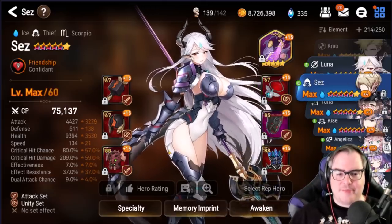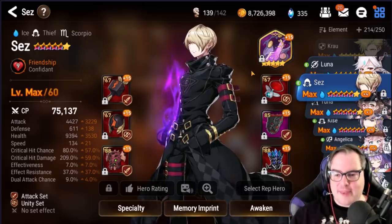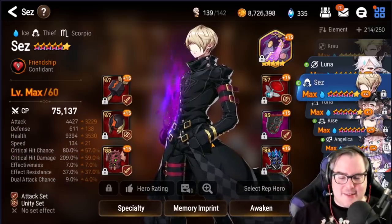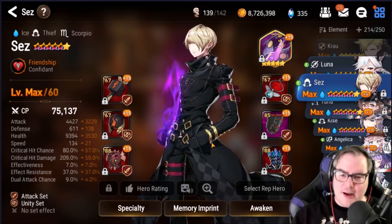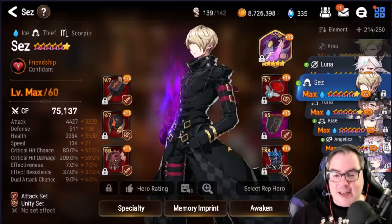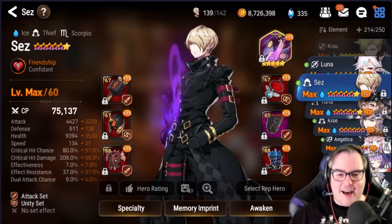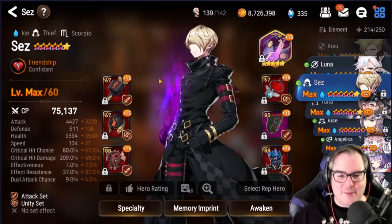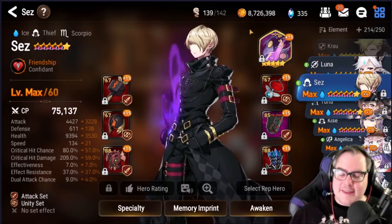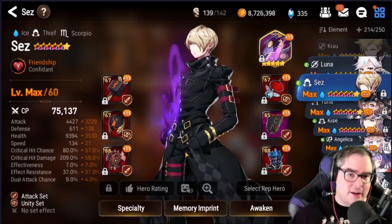Sez was one of my 1-4 summons — I got Destina and Sez both at pity. I have a lot of regret with Sez because I didn't want to build him even though he carried me early game, and then I just forgot about him. My first ML was Auxiliary Lots, and I thought he'd be so good with Sez and for PvP — but he had a bowl cut so I never used him. I think if I had used Aux Lots and Sez early I'd be in a much better PvP space right now.